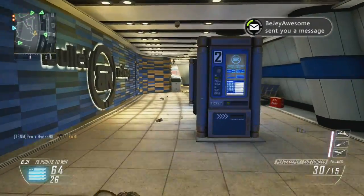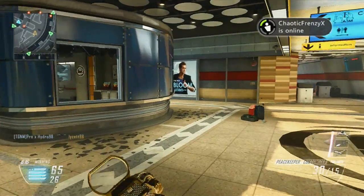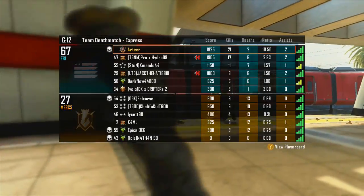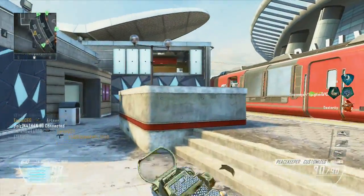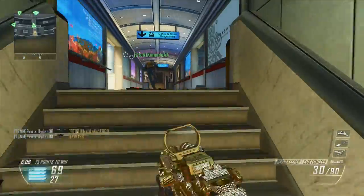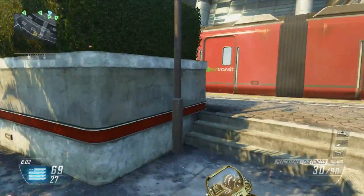What I would recommend everyone to do is use the Peacekeeper SMG like an assault rifle — not as an SMG. Go from cover to cover, head glitch here and there. You can play aggressive with it, I'm not saying you should camp, but just don't use it like an MSMC or a PDW. If you do that, you're definitely going to be disappointed. But if you use it like the MTAR, you're definitely going to have a great time with this gun.